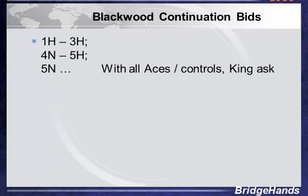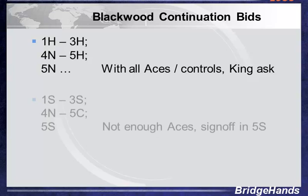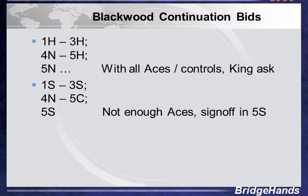How about some continuation bids after 4 no trump and a response? One heart by ourselves, three hearts by partner — invitational. We do 4 no trump; our partner does five hearts. We haven't spoken yet about the meaning of five hearts — we'll get into that shortly. If we then go 5 no trump, we've asked for the aces, and now when we go 5 no trump, we're saying we like the response — now tell us about the kings. This is the second part of Blackwood where we're interested not only in slam but in grand slam — thirteen tricks. One spade by ourselves, three spades by partner, invitational, 4 no trump. Partner answers five clubs — an ace response. We go five spades. That says no more — in other words, time to sign off. Not enough aces. Five spades is to play. Thank you for the response, partner — let's just play it in five spades.